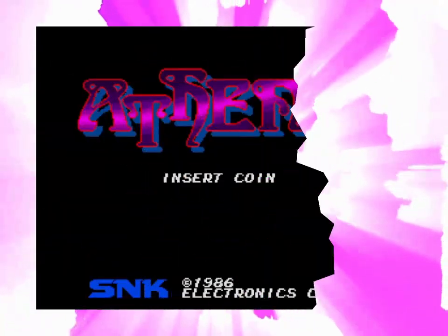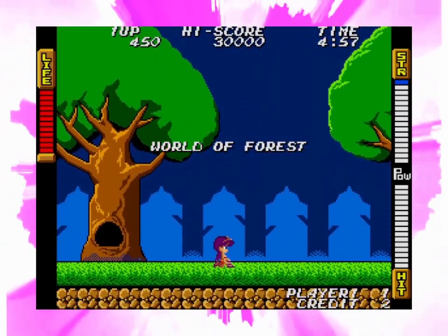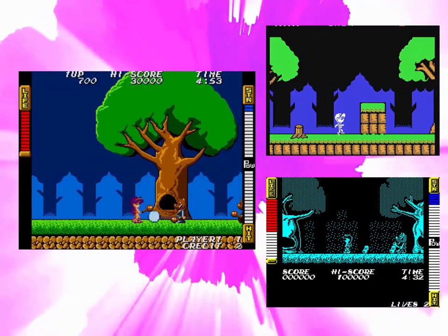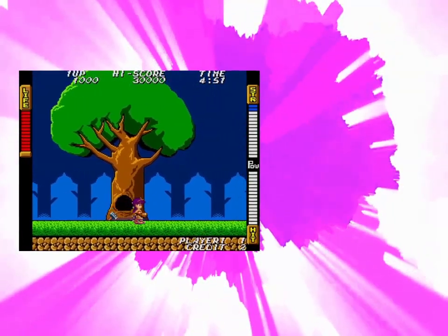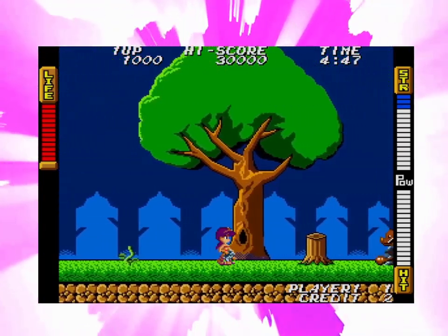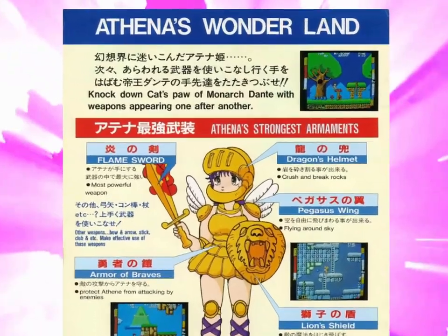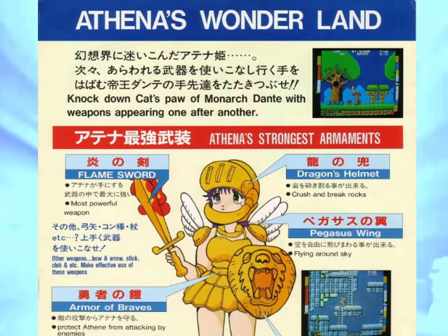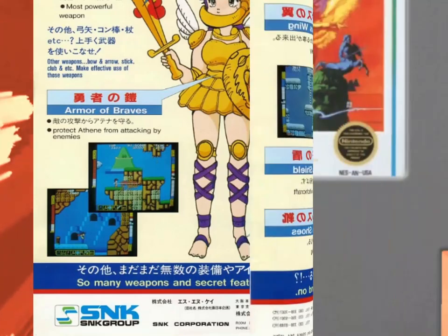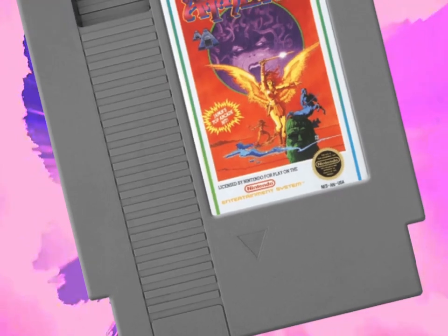They're not all winners. Athena was originally an arcade game before being ported to the NES and a few other platforms of the day, like the Commodore 64 and ZX Spectrum. You play as Princess Athena, platform around some janky levels, finding secrets and power-ups, and fight the boss at the end of each stage. Pretty standard stuff. The game was popular in Japan in the mid-80s, but has aged to be a basic and mostly forgotten arcade game. Today, though, we'll be taking a close look at the NES port, so let's see what's up.